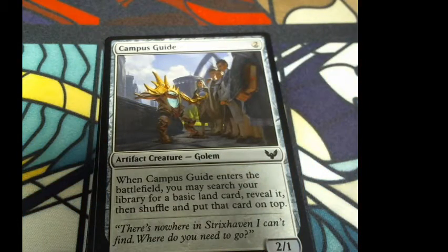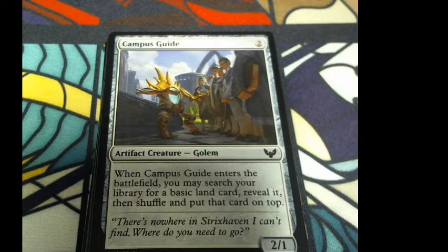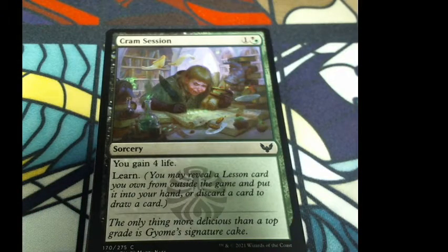Campus Guide — hey, we got a golem! When Campus Guide enters the battlefield, you may search your library for a basic land card, reveal it, then shuffle and put that card on top. Flavor: 'There's nowhere in Strixhaven I can't find. Where do you need to go?' Cram Session: you gain four life. Learn. Flavor: 'The only thing more delicious than a top grade is Gyome's signature cakes.'